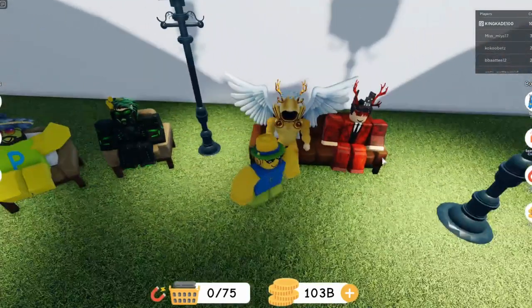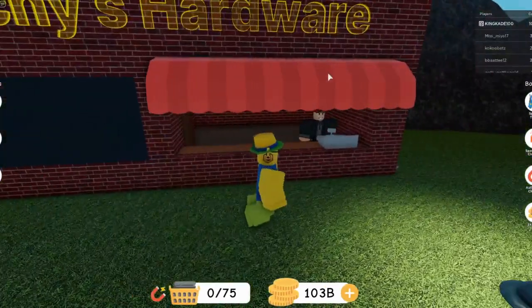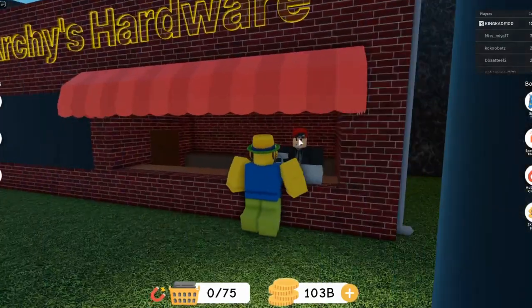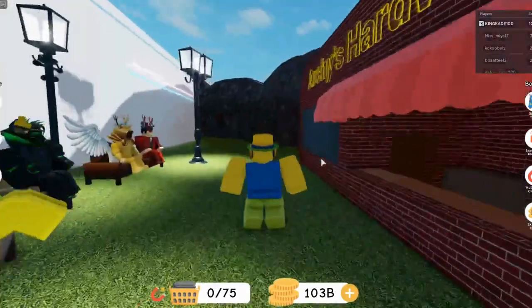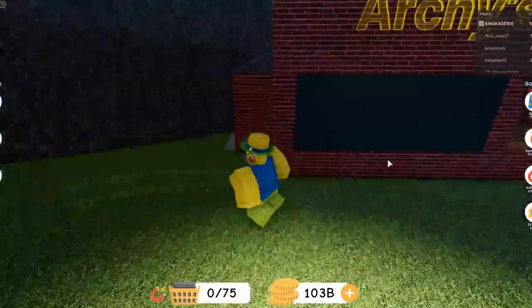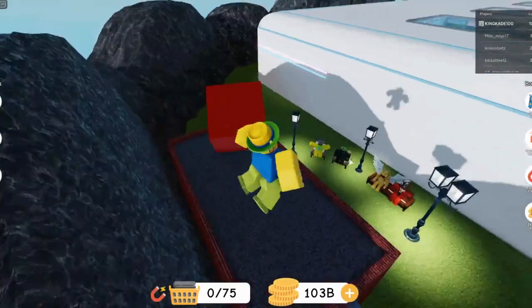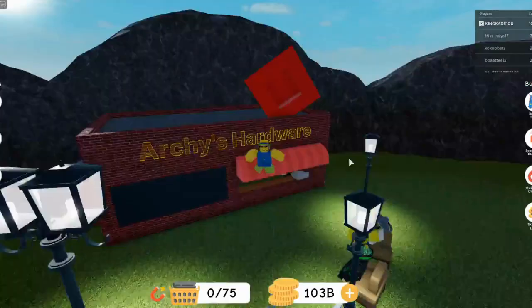Behind the building is a secret place with all the developers. These are all the developers of the game right here, and the Archie's hardware. So far you can't do anything with this place — you click on them, nothing happens. There's some doors, can't walk in there. So the place is just here for right now, not really much you can do with it.